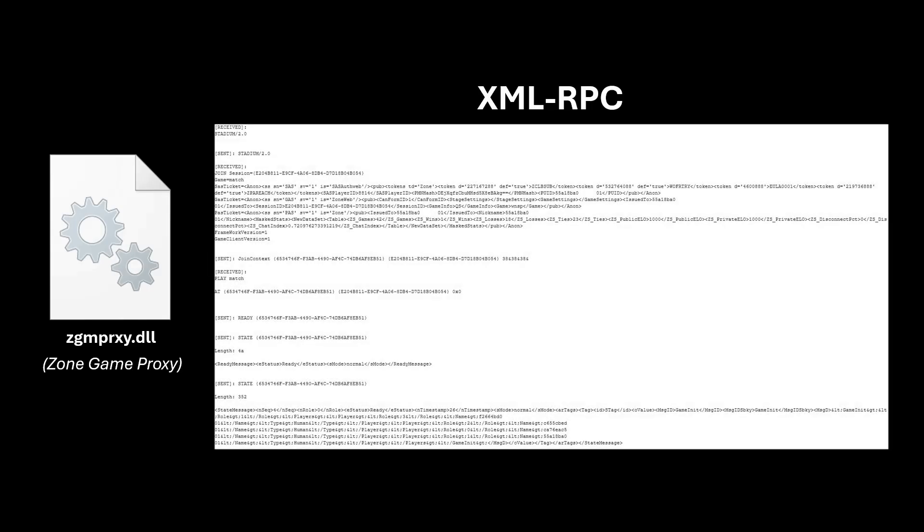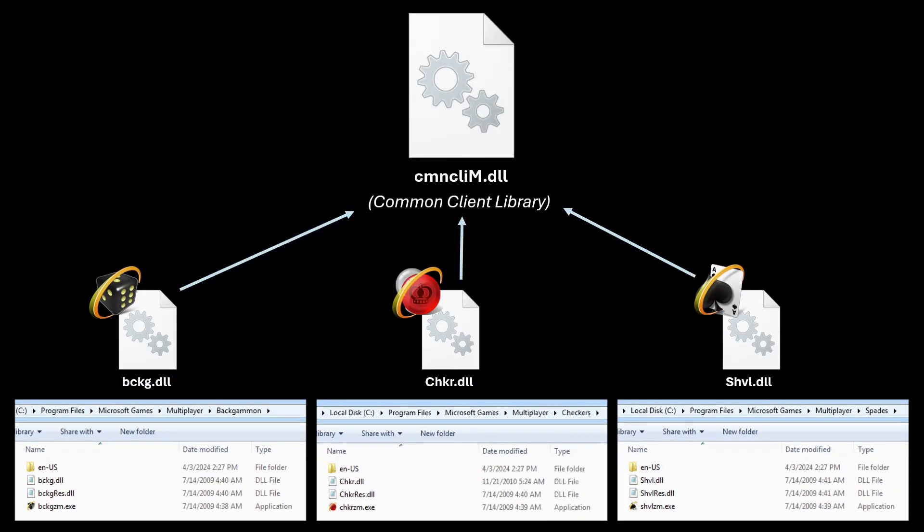The games use an XML RPC protocol to communicate with the server. Sockets register on the server and send or receive game events via XML messages. Alongside the common Zone Game Proxy DLL, the three internet games generally share a common architecture. At the core is the shared Common Client Library, or CMN CLIM DLL. This DLL contains core game infrastructure code such as the UI. Additionally, each game has its own separate game-specific DLL: BCKG DLL for Backgammon, CHKR DLL for Checkers, and SHVL DLL for Spades. These per-game DLLs are plugins that define the behavior of each specific game by handling game logic and network events specific to it.